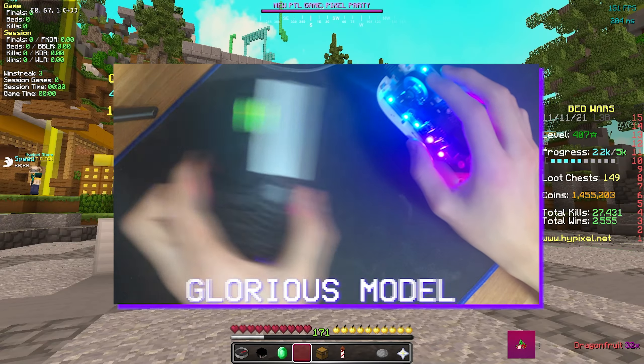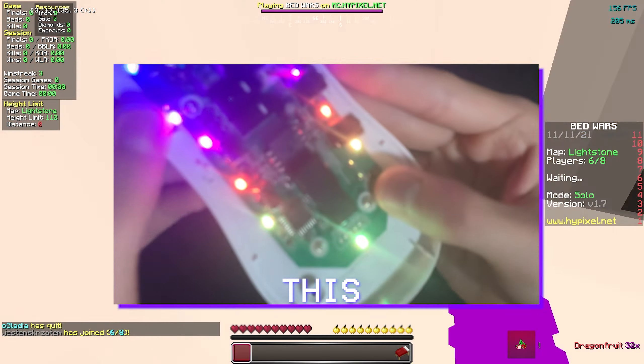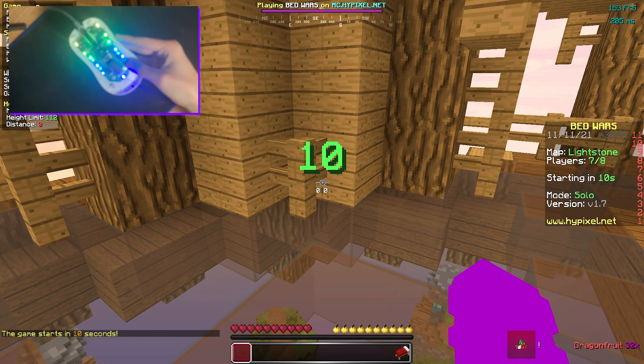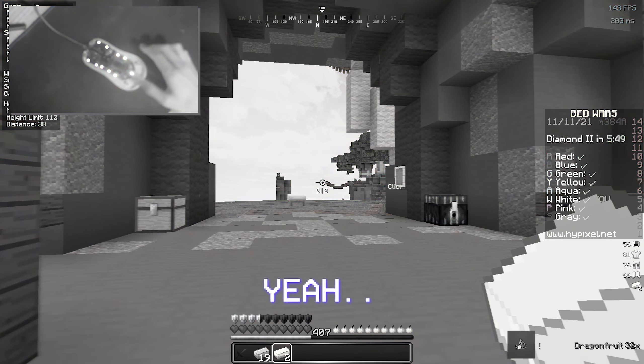It's way lighter than the Glorious Model O. Also, the clicking is so hard because you need to click this - I don't know if you guys can see it. You see that? You need to click that tiny button. Alright, first game with the awesome mouse. Yeah, it's broken.